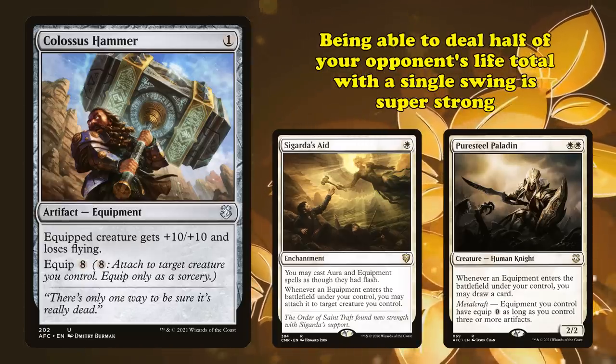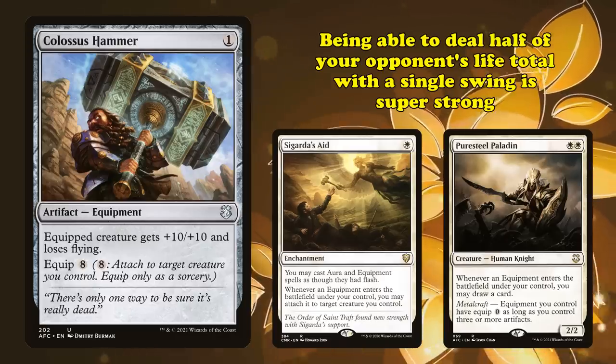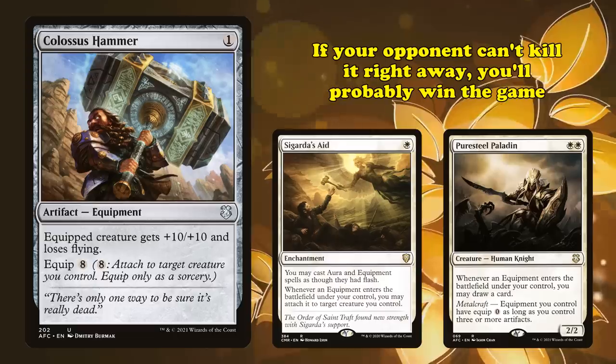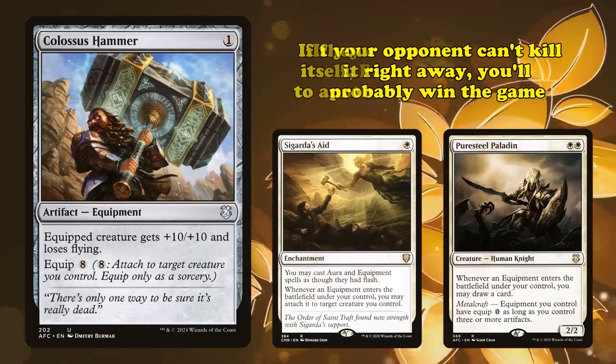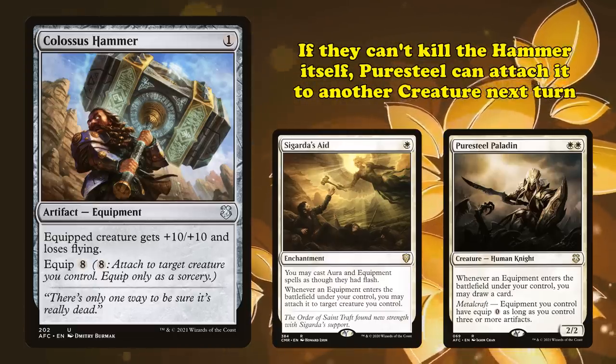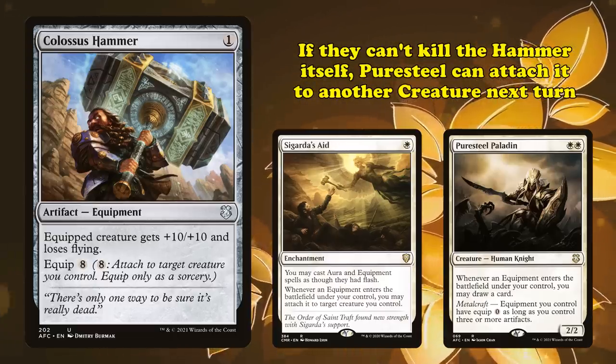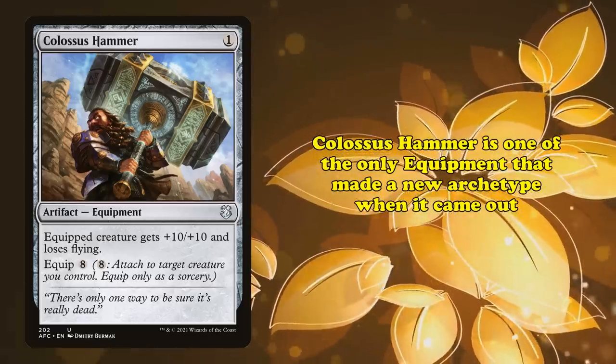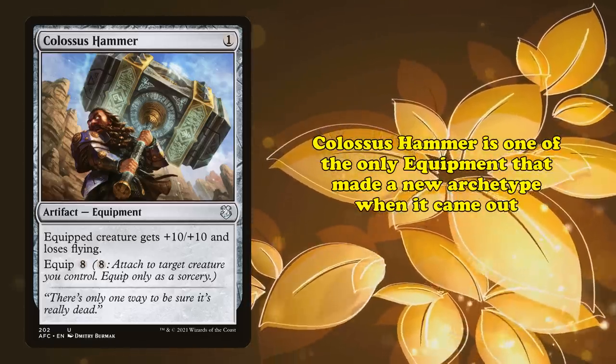Getting a creature who can deal half of your opponent's life total in a single swing that quickly is really strong, as if your opponent can't find a way to kill it right then and there, you're probably going to win the game. What's worse, if they can't kill the hammer, you can get another big threat out too if you have Puresteel Paladin. Colossus Hammer is one of the few equipments that made an entire deck archetype when it came out, so it definitely deserves to be on this list.